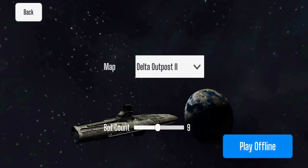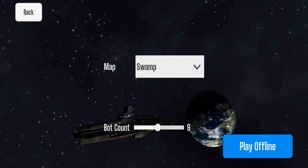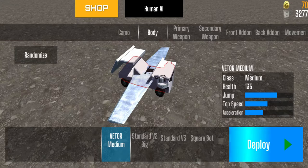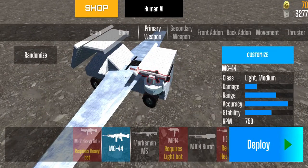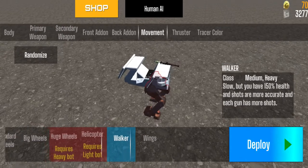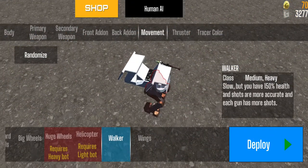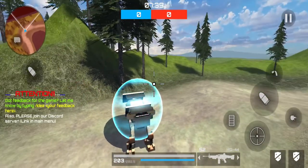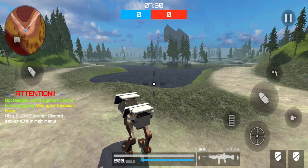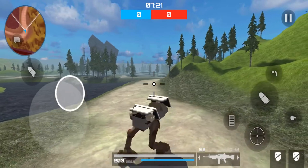Let's go into a match — we'll go into Offline Practice. We'll choose the Swamp map and set the bot count down to zero, then play offline. I want to show you some things here, so I'll set up my primary weapon, secondary weapon, front add-on, back add-on, and movement — I'll pick the walker, which is pretty fun to use. Once deployed, you see an energy force field around yourself. This goes away after a moment — it automatically means you have respawned and won't take damage for a specific amount of time.